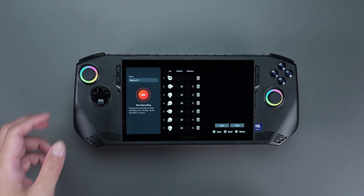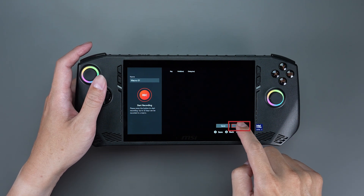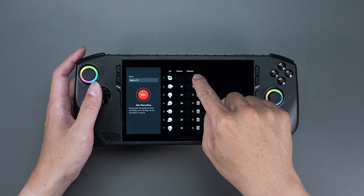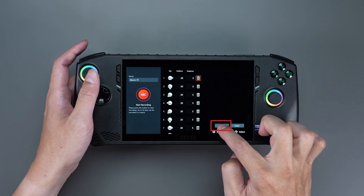You can also click Delete on the right to remove certain moves that you don't want. Or click Clear to remove all the recorded moves if you're not satisfied with your current one. After adjusting the settings, remember to click Save to preserve the recording.